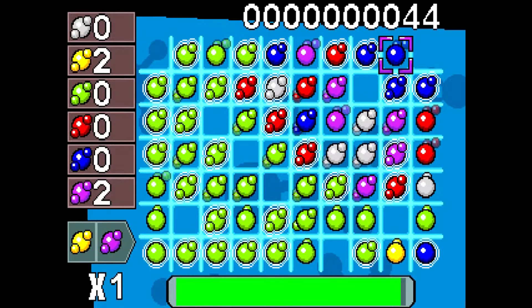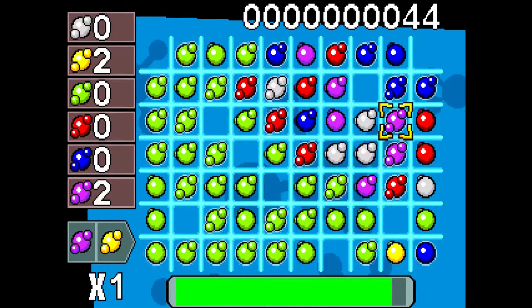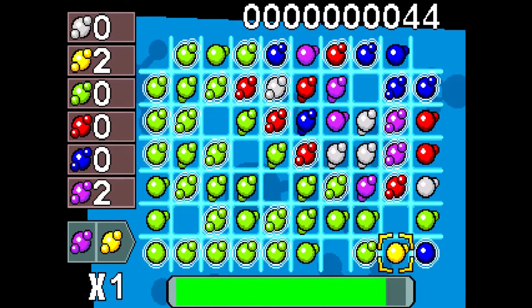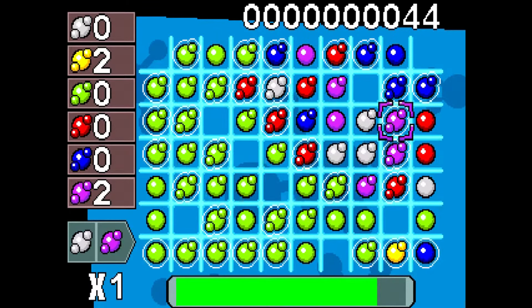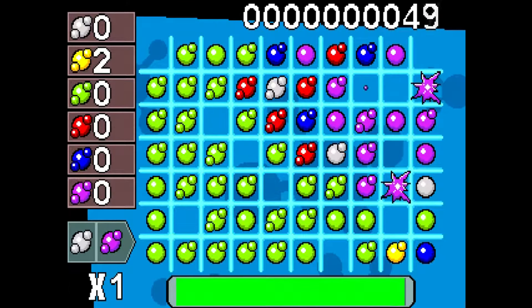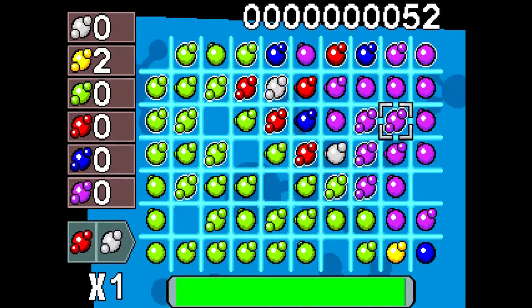But be careful, as higher levels give you less time to work with. So you've got to be much quicker in popping those Atoms to try and replenish your time. Also be careful of large chain reactions, because if you completely clear the board and set it all to a single colour, you will get a time penalty.